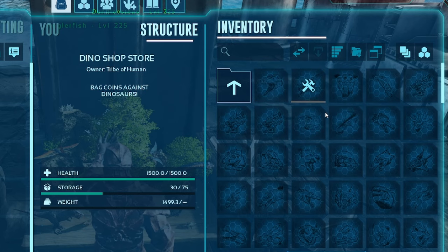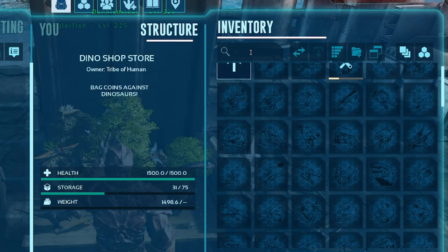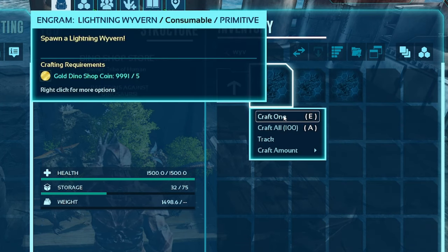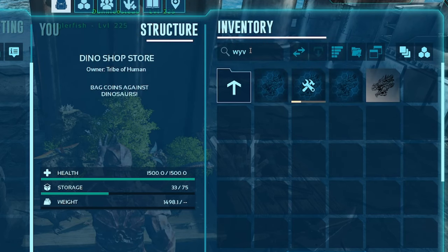We can still go tame dinos anyway. Spectre has added additional dinos from Evolved that will up your game — have you missed the Wyverns or Griffins? Here they are. There are also creatures from Scorched, Aberration, Extinction, and the Genesis maps. The only thing is, because they are not officially part of Ascended, they don't have the saddles yet.